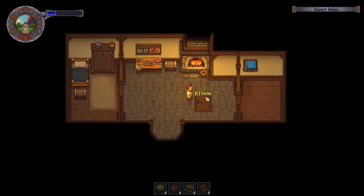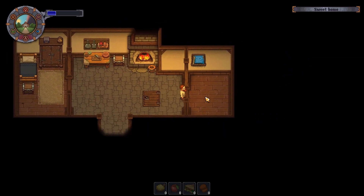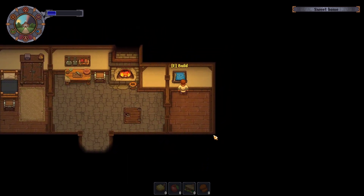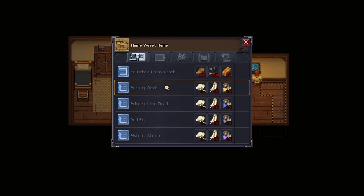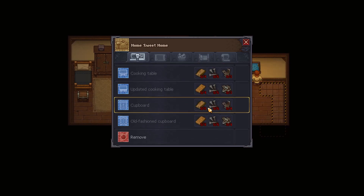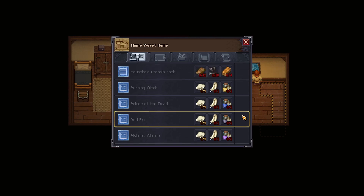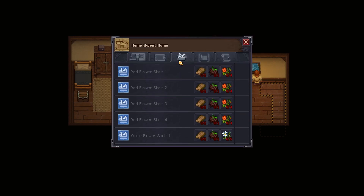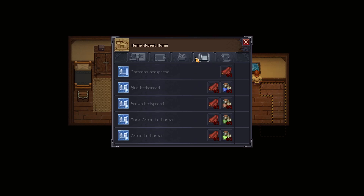Hello and welcome to more Graveyard Keeper. We are continuing our work on just improving the general area. Someone pointed out that we can put some things in here - the cupboards to store things in, and the updated cooking table. There's so much work we can do to actually improve things here.